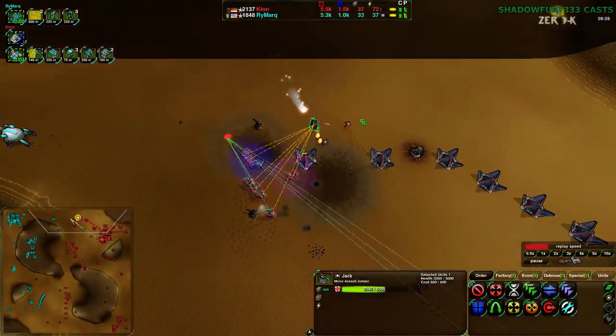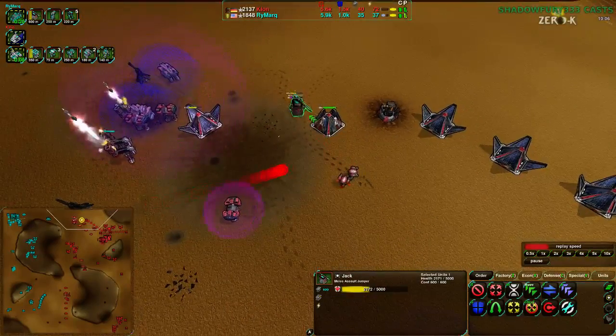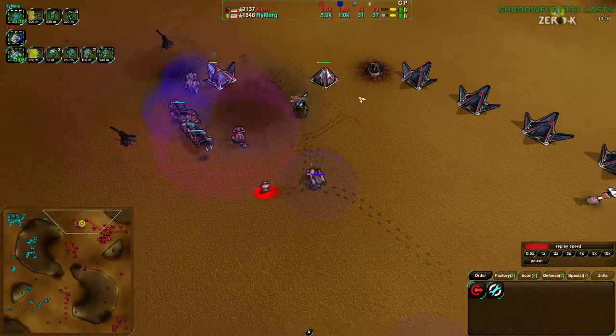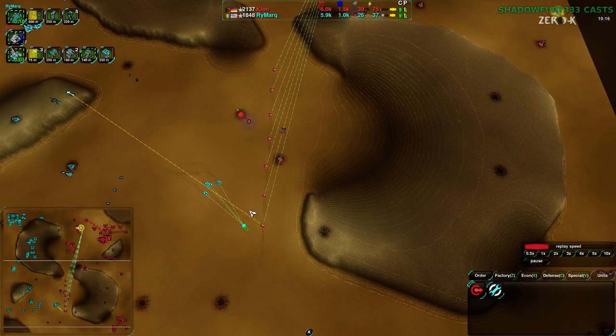This Jack is trying to retreat but it's not. The Jack has seven seconds of disarm left and yet it is running into the bandits. I don't think Rymark is paying attention to this Jack at all. At the same time, Rymark is deciding: okay, I'm going to just drop that, go to the south, and attack what I can.